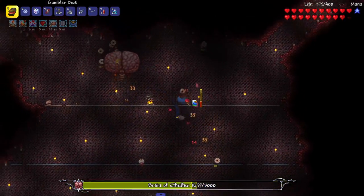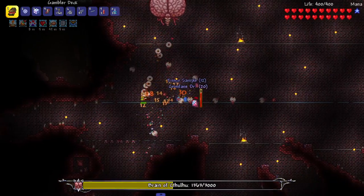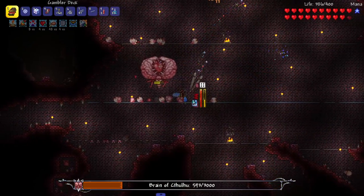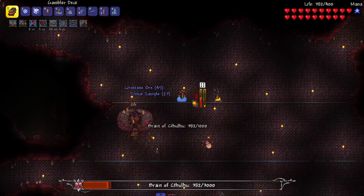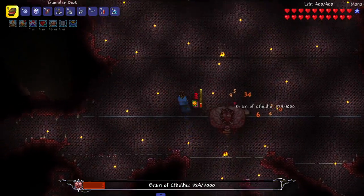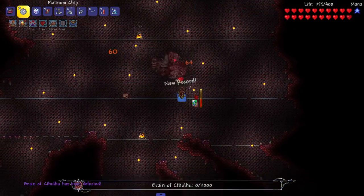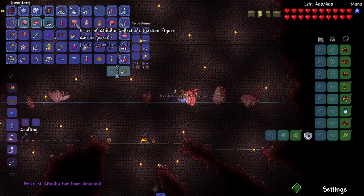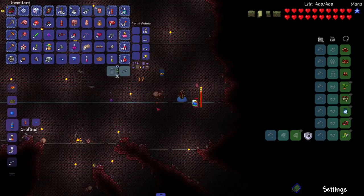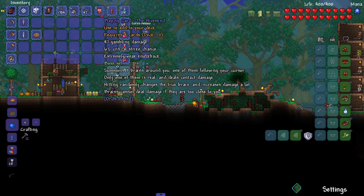Maybe not the greatest weapon to start with but we'll make it work. Actually, it's not bad — it did some damage given what it is. Using the favorite card with a little extra damage from chips. Redraw — get rid of that snow card. Using chips. Good hit! Finished the kill with chips. Got a card drop: summons three brains around you, one following your cursor. Only one is real and deals contact damage; hitting randomly changes the true brain and increases damage.